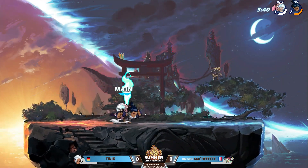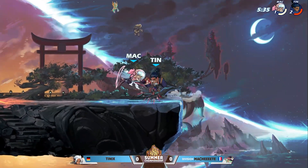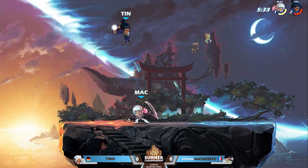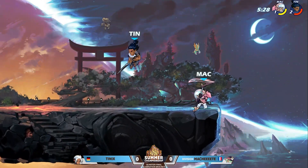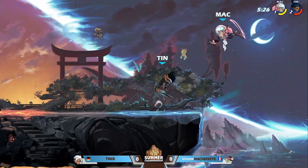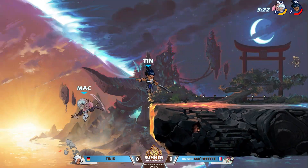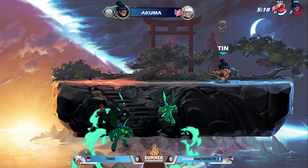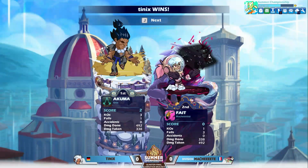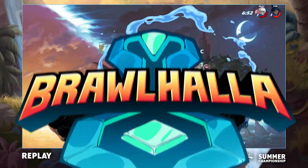Machete is finding no momentum — he is not getting the dodge reads that he wants against Tenix. Tenix is going to get a couple hits here, but he's got to get way more damage involved if he wants to finish this game as quick as possible. I feel like Machete is going to start reaching for some of these sigs. Might not even get the chance to reach — he's gone! What a down air right there from Tenix, threatening at first with the sig and then immediately keeping it going with the down air.